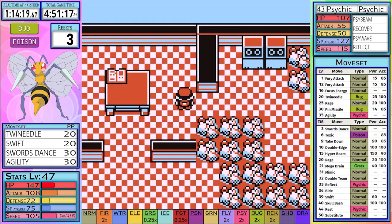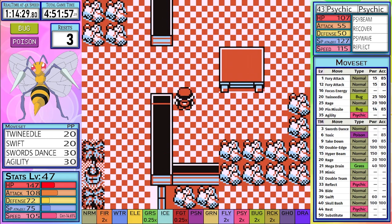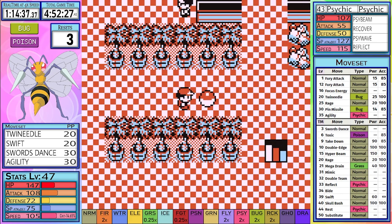For those of you who do not know how badge boosting works — any time a status move happens, whether it be good or bad, it will improve any stat we currently have an odd numbered badge for by 12.5%. Nothing out of the ordinary happens in Pokemon Mansion other than grabbing all the vitamins to sell for later.